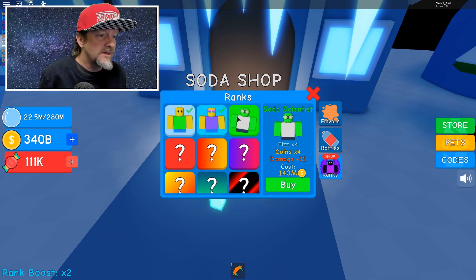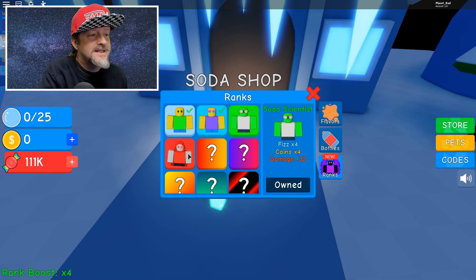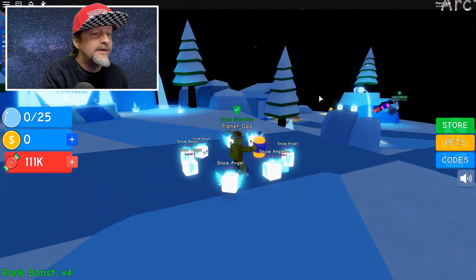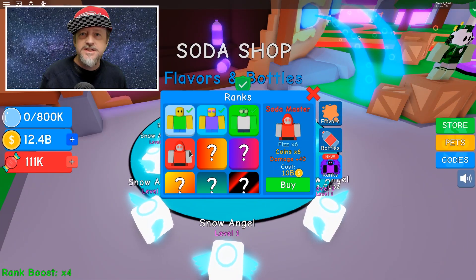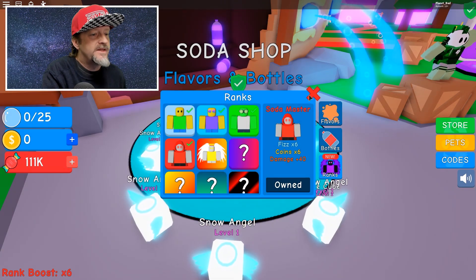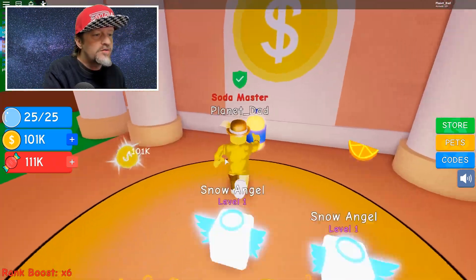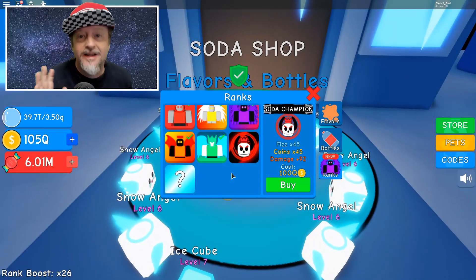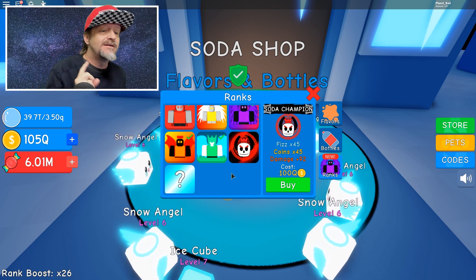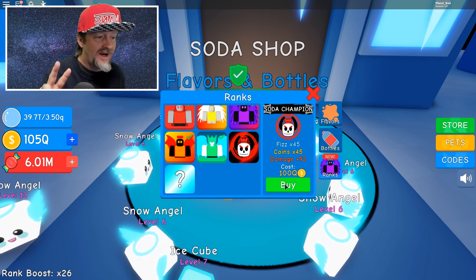We'll beat the game — let's do that right now. Let's buy Soda Scientist, rank up — boom! Now we keep our island; I'm able to stay at the top island right here. This is crazy — with just like not even a minute of selling and upgrading my flavors I'm already ready to buy the next rank up. You can go so fast on this, it's unbelievable. I haven't been grinding for that long, and with just the snow angels I'm ready to get the second-to-last rank right here.